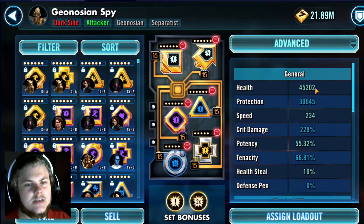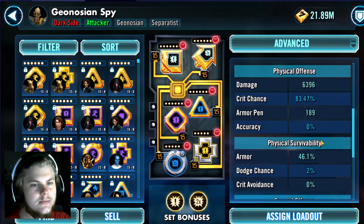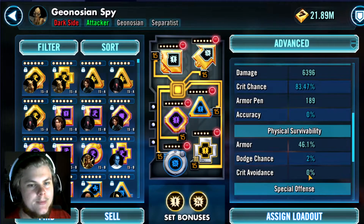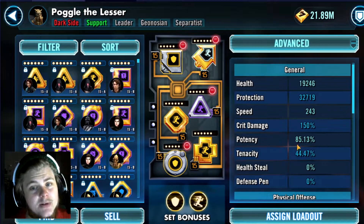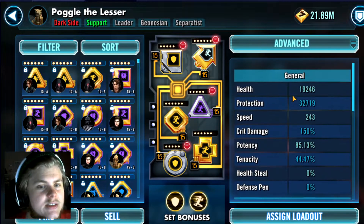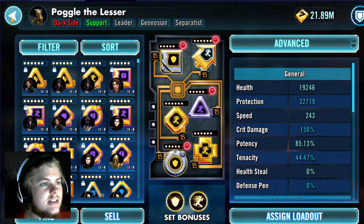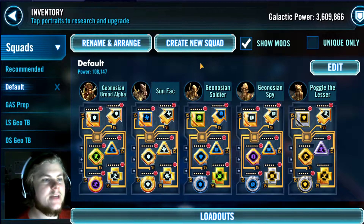For Spy, as much damage as possible — crit damage. I don't have quite as much offense on him as I'd like, but he's relic so he'll do the job. Poggle you just want fast. I put potency on him but you don't need to do that. Some armor and survivability — he's not very survivable, but you do want him to be pretty fast.